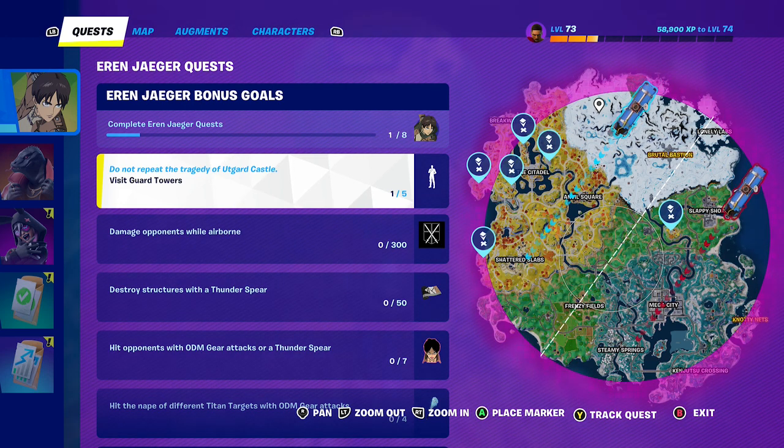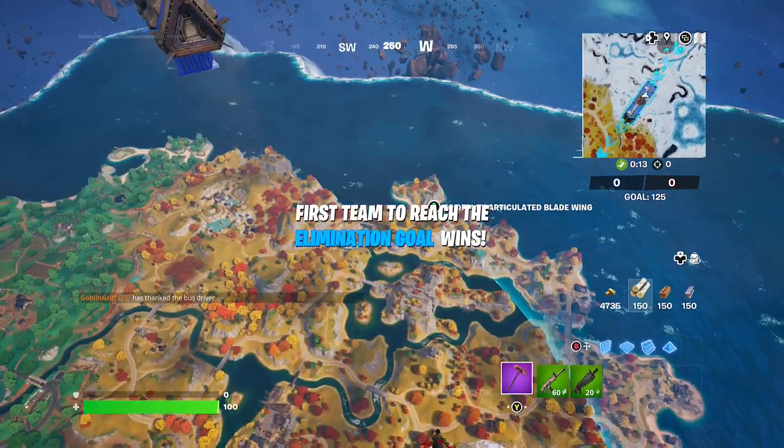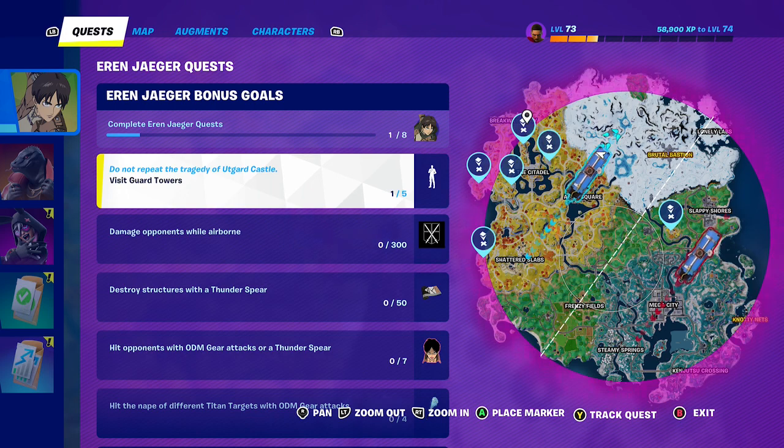Hey friends, thanks for joining us here today. Today Goblin Griff is going to show you how to visit Guard Camp Towers. As you can see, most of them are located near the Citadel. Let's go ahead and mark.